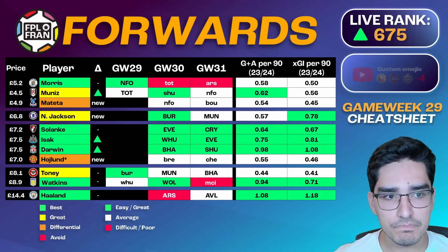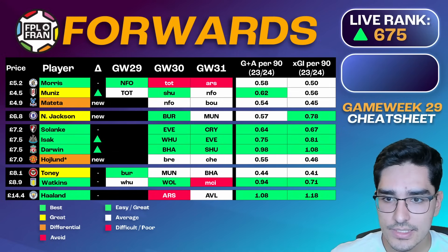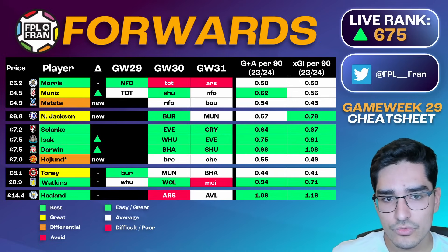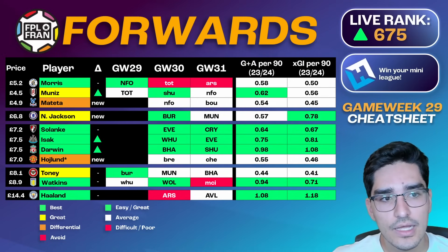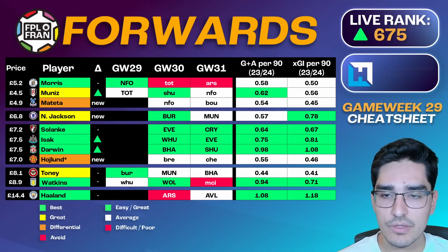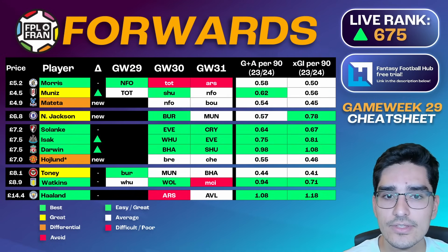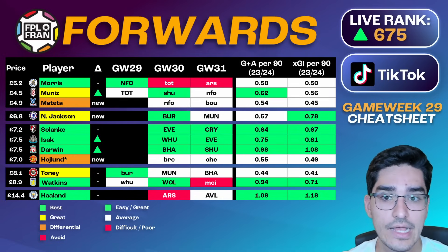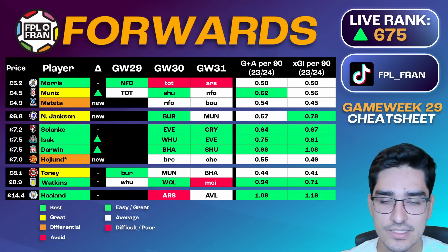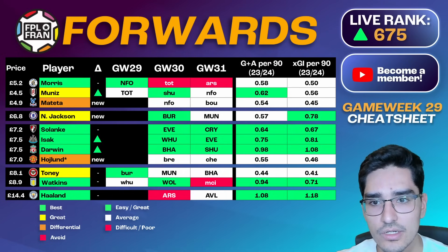Nico Jackson has also been added to the cheat sheet. The fixtures are amazing — Chelsea will have a double somewhere between GW35 and 37. His underlying stats have been really positive. He's not on penalties, but with Nkunku absent and no other profile replicating what Jackson does as a center forward, he's going to be a very interesting differential. The landing spot of GW30 with Burnley is also attractive. The concern is the diciest minutes of anyone in the cheat sheet, as Chelsea still have reasonable depth and Cole Palmer can play a false nine role, affecting Jackson's minutes. But at the cost of good underlying stats, it's not bad.